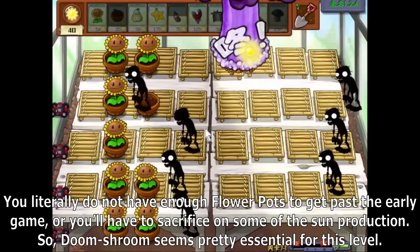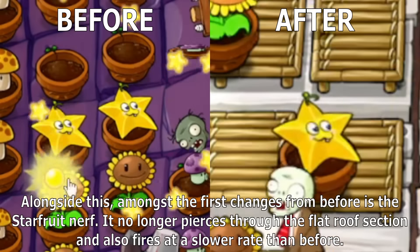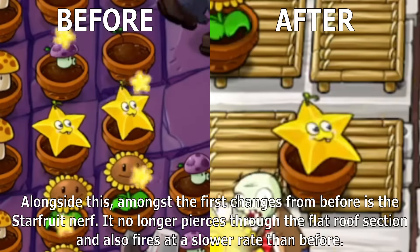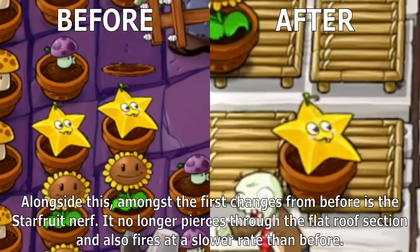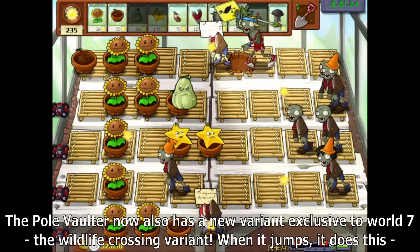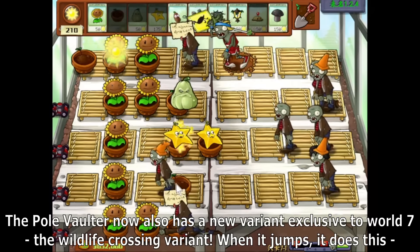Doom Shroom seems pretty essential for this level. Amongst the first changes from before is the Starfruit nerf. It no longer pierces through the flat roof section and also fires at a slower rate than before. The Pole Vaulter now also has a new variant exclusive to World 7, the Wildlife Crossing variant.